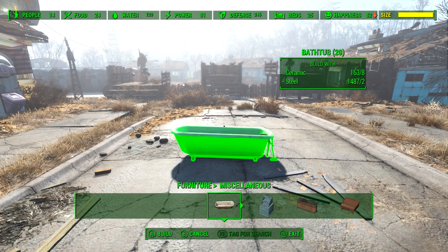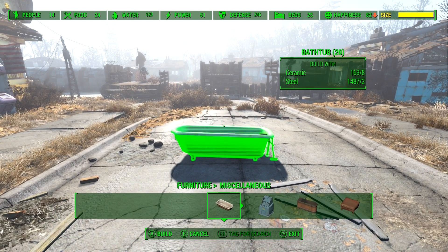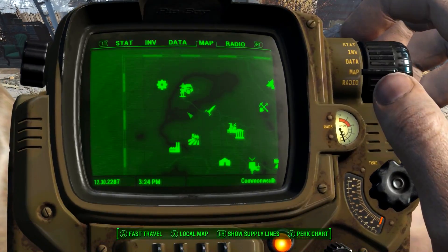As you can see, we have 163 ceramics and 1,487 steel available. Now let's go over to Starlight Drive to demonstrate.